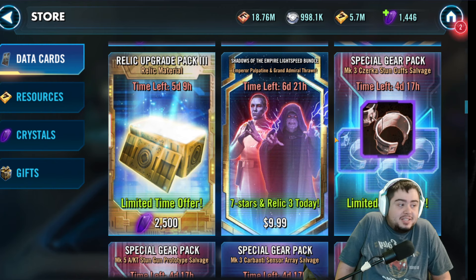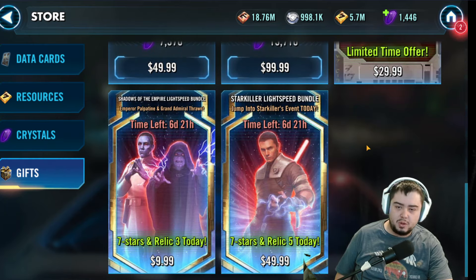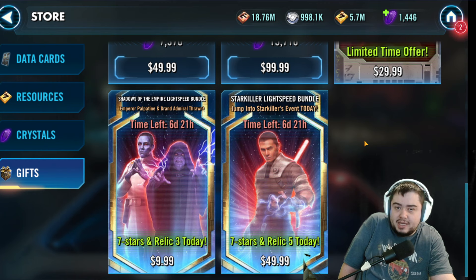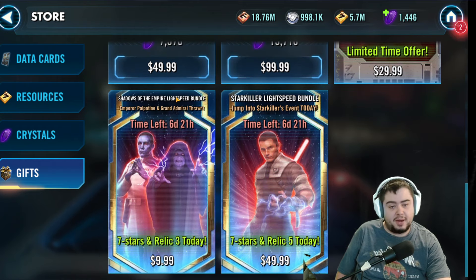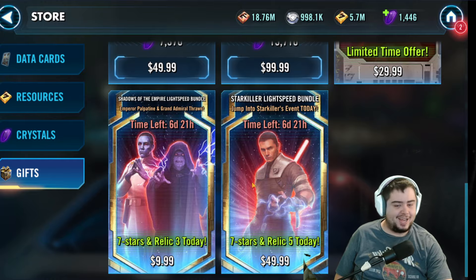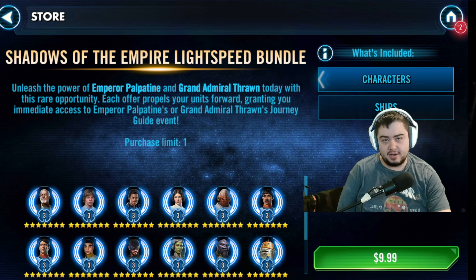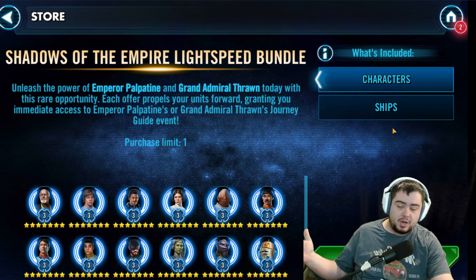I'm curious to see what CG will do — I'm excited. I still don't understand the whole gifting system and why it's here. It would only be cool if you could do it cross-guild. If I could send this to a friend in a different guild, I would love it. I don't know most of the people in my guild personally, so it makes it problematic. That's also why I re-recorded this — I had checked my main account, didn't see it, and realized I already own both of them. They aren't upping the prices of the old Lightspeed Bundles, and I really appreciate that. Thank you guys so much for watching, and I will see you guys in the next video.